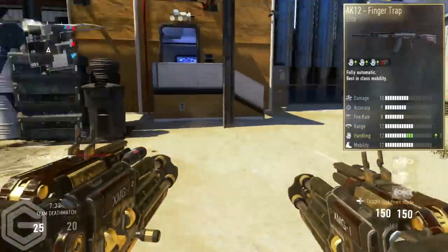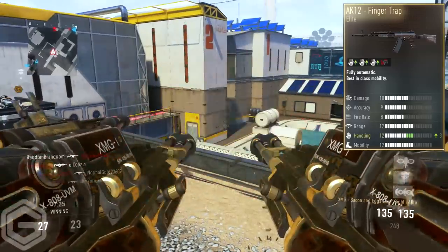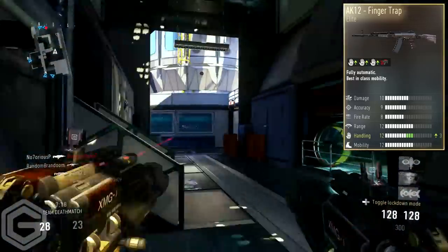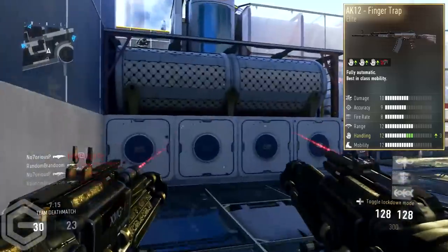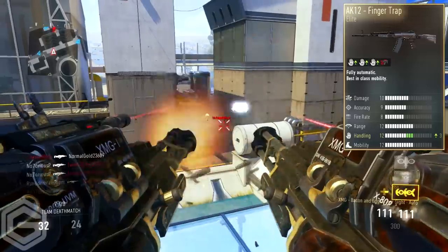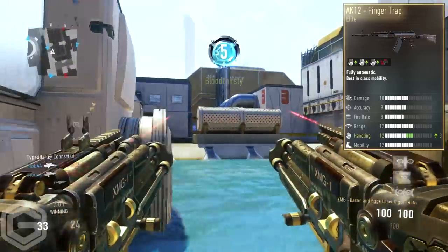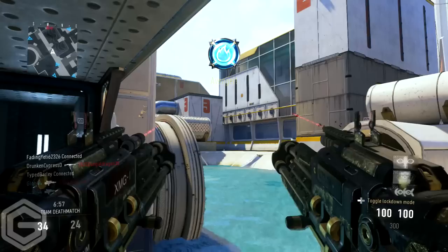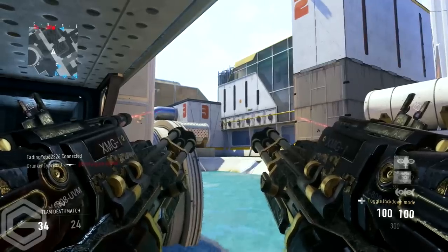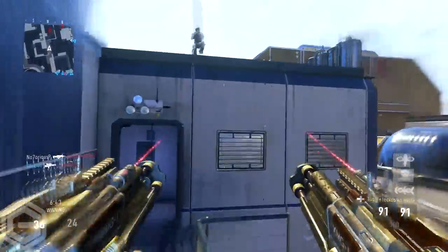Moving to the AK-12 Finger Trap — I also have this weapon. Some people dislike it and some like it, but in my honest opinion I don't like it whatsoever because it's pretty much the same as the normal AK-12. This weapon only has the handling going up by three and you can't put a red dot sight or anything on it. Handling relates to hip firing, and on an assault rifle you don't really need it — that would be a different story on a submachine gun. You're getting the exact same thing as the AK-12. The camo looks quite nice, but this elite just isn't worth having.